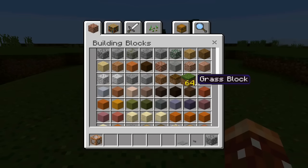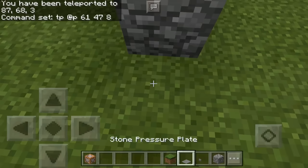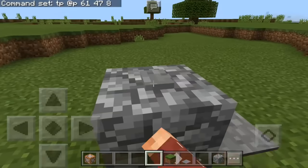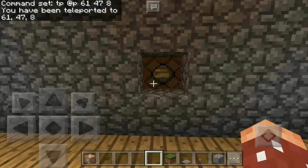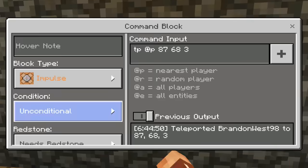You could use a pressure plate instead of a button — you walk up to the house, ring the doorbell, and there you go. Also, I forgot to mention how to get out: it's the same as getting in. Use `/tp @p` with a set of coordinates on the surface. I recommend using spawn coordinates. Just set up another command block with a button or pressure plate inside, configured to teleport you back to the surface.